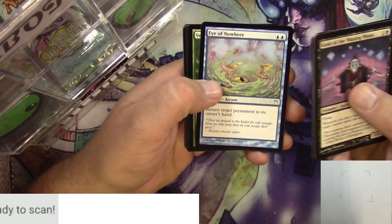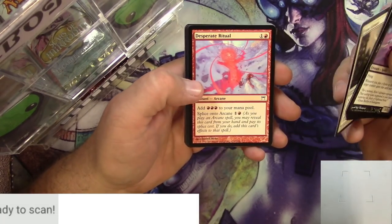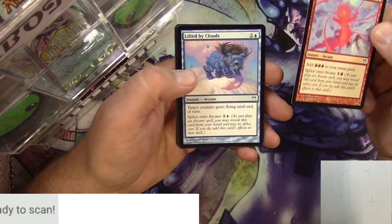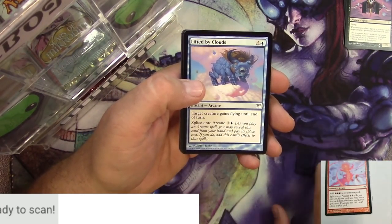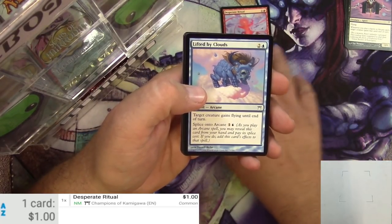Oh, that's cool. I don't know if I've ever seen that — Eye of Nowhere. I don't just go completely fast through the Commons because sometimes you find stuff like Desperate Ritual. That's a card that you should scan and find out that it is a dollar. So we're going to pull that one right here.